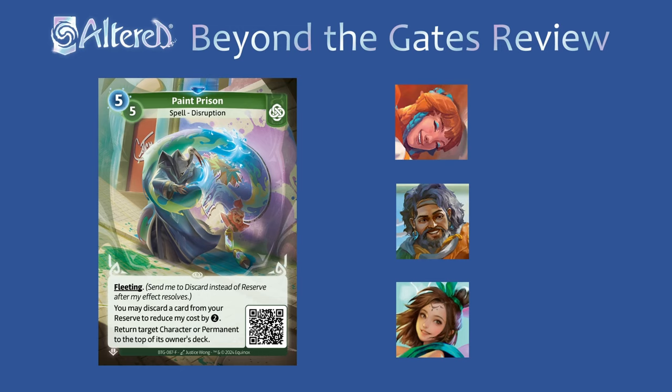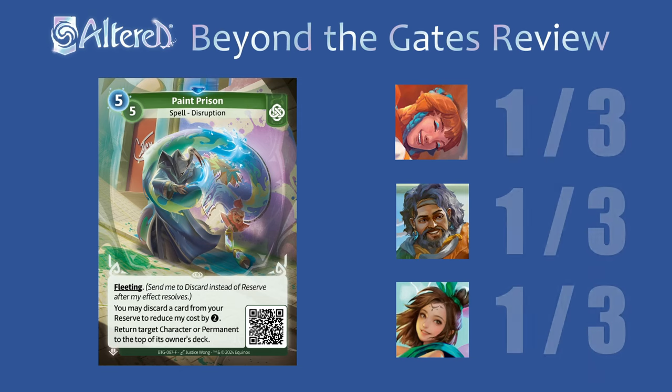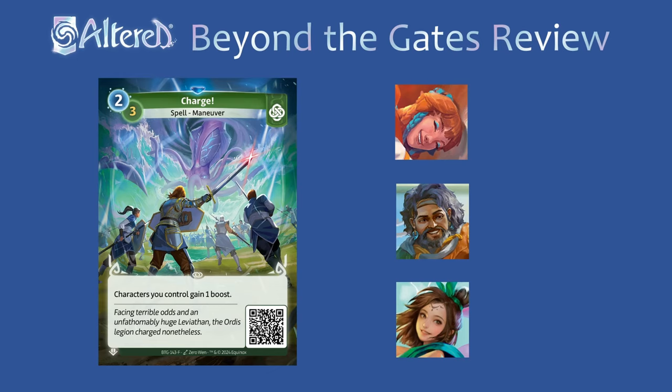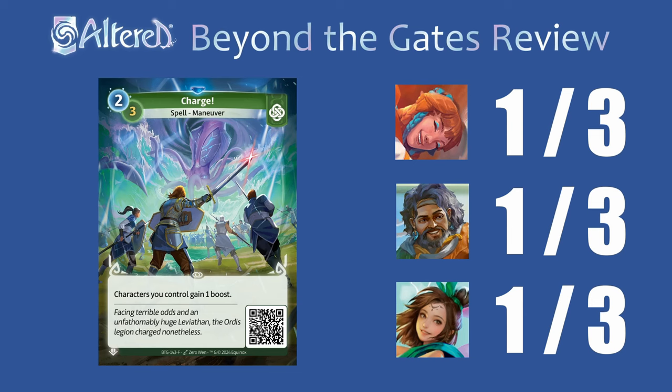Paint Prison is another way to get rid of annoying cards, but I don't think it's quite as good as some of the others we've seen. To get it to cost 3 like Cloth Cocoon, you have to discard a card from your reserve, but at that point instead of discarding the card, it's going to put it on top of your opponent's deck. This almost seems better at putting really bad cards on top of their deck so they have to draw them again, instead of actually getting rid of good cards, because at that point you'll just be facing them again the next day. It's pretty unlikely this would ever beat out Mana Reaping and Cloth Cocoon in any of the heroes. While Charge is super good in Ordis, it's going to be pretty hard to get a ton of characters on the board for this, so I think it's only alright. There are a lot of other strong boosting options like Ogun that are probably better.